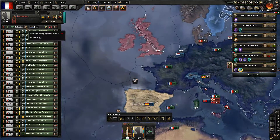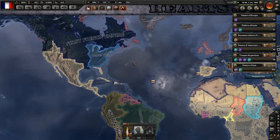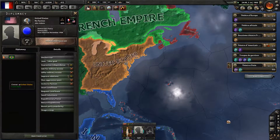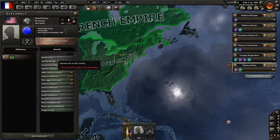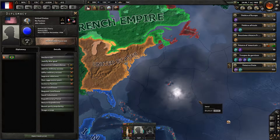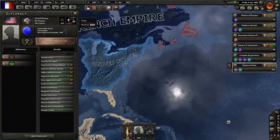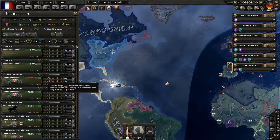127 divisions will be sent to Coruña and then shipped into the United States, into the Americas. Let's start justifying against the USA already — it will be done instantly, so we don't have to do it before the time.